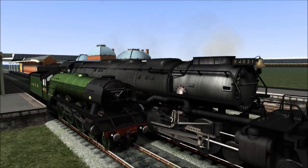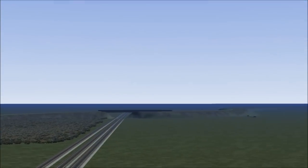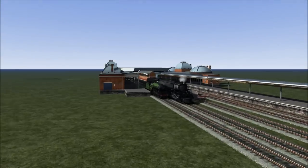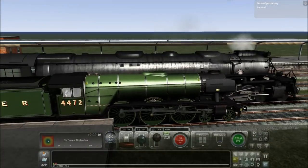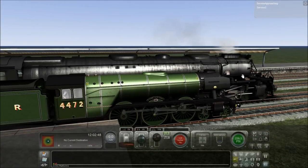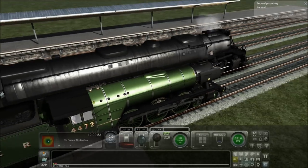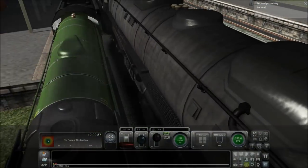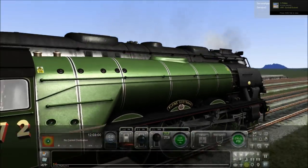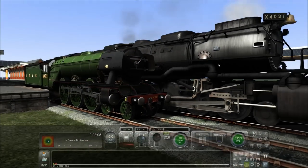We are going to be having the same race we did with Oliver and the 14XX — just going down this long straight to the other side. This is going to be a good race because I don't know who's going to win or who's the fastest. I'm obviously not going to be racing, I'm going to be hosting. These two are going to be under the same power and speed, but we just don't know who's going to be faster. Big Boy has a top speed of 80-something miles per hour, and I think Flying Scotsman is limited to somewhere between 75 and 90 miles per hour.